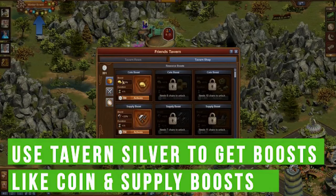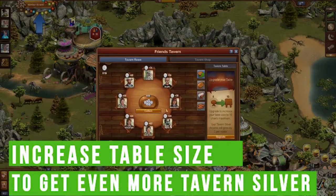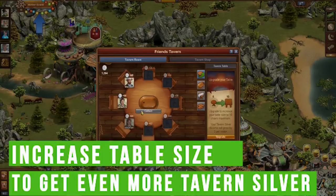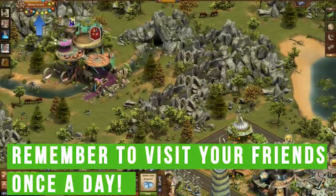Use tavern silver to get boosts like coin and supply boosts. Increase your table size to get even more tavern silver. Remember to visit your friends once a day.